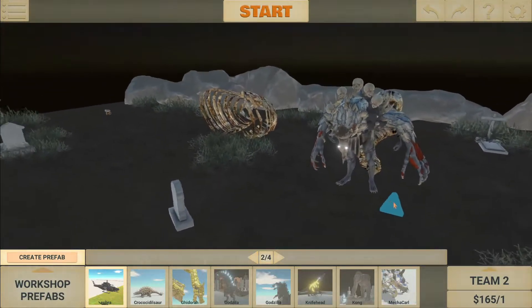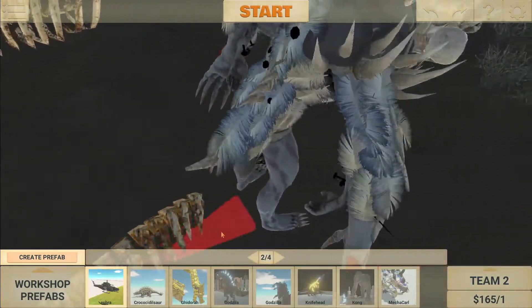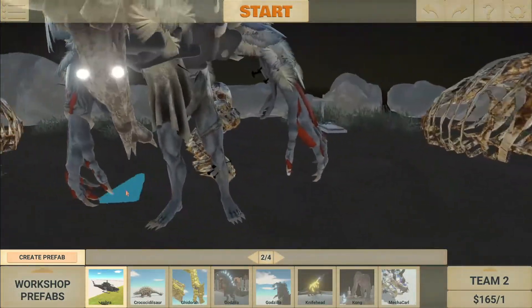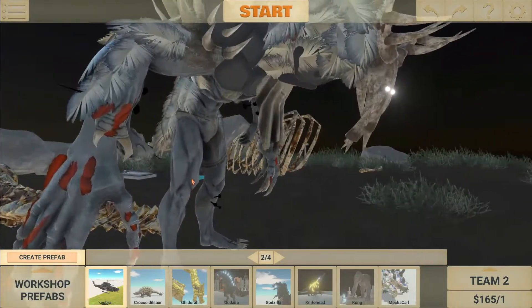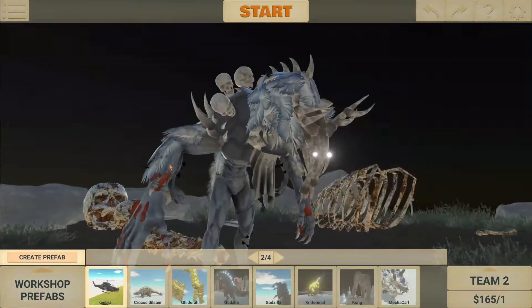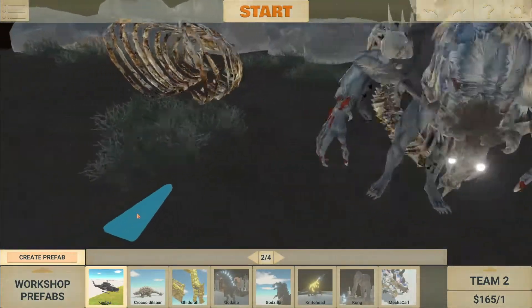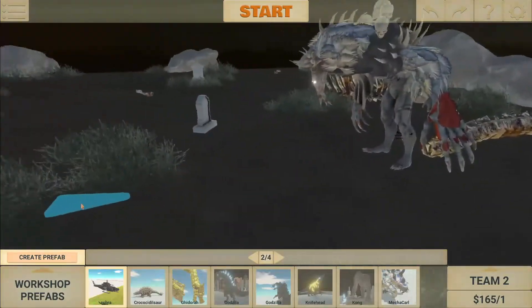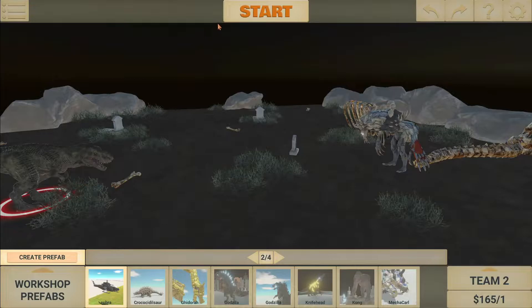The model is great, it looks like a Wendigo. It's cool, it works really well with the skulls on the back of its neck. We're gonna see what he can do against the T-Rex, so let's go straight into it.